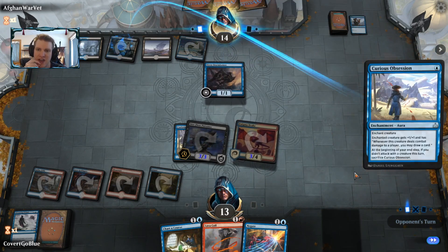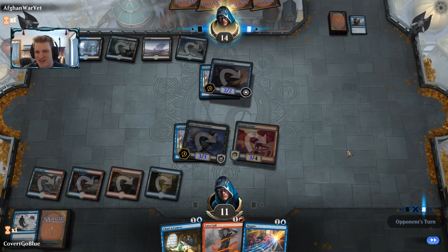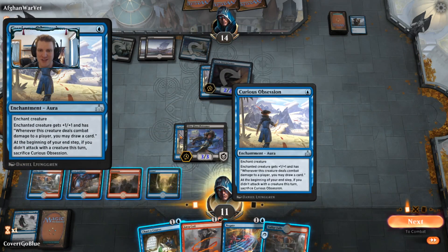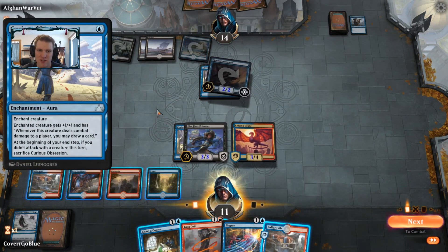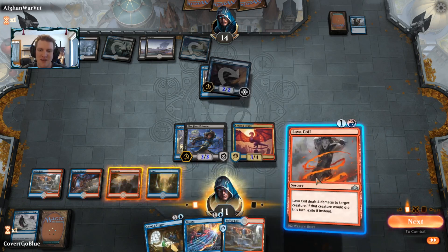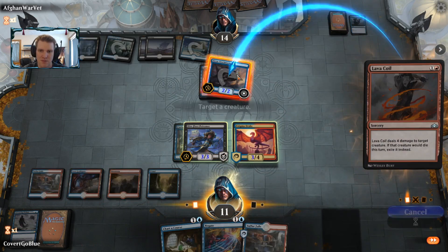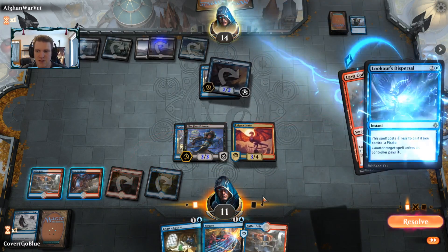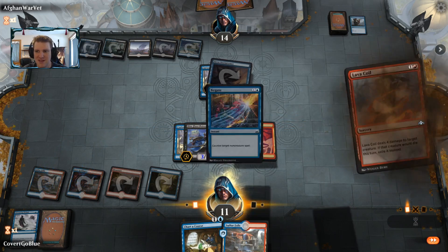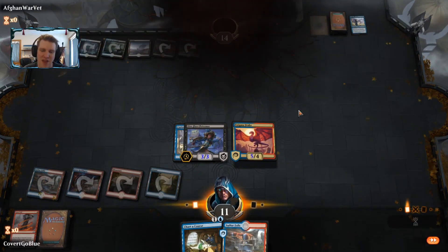The opponent doesn't have blue mana available — that's what we call an opportunity. Let's get in there with the Enigma Drake so the Curious Obsession doesn't fall off at the beginning of the end step. There's another Curious Obsession. Rulings about which player needs to attack to keep the obsession from falling off are complicated — if you know the exact ruling, post in chat. Let's start a fight over the Stormtamer to get more spells in the graveyard for the Enigma Drake. The opponent scoops.